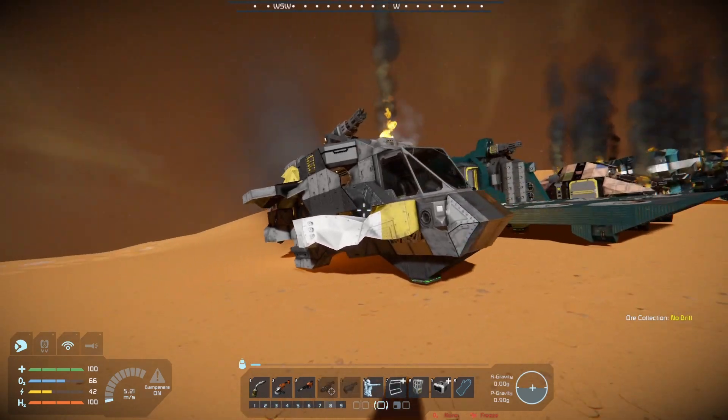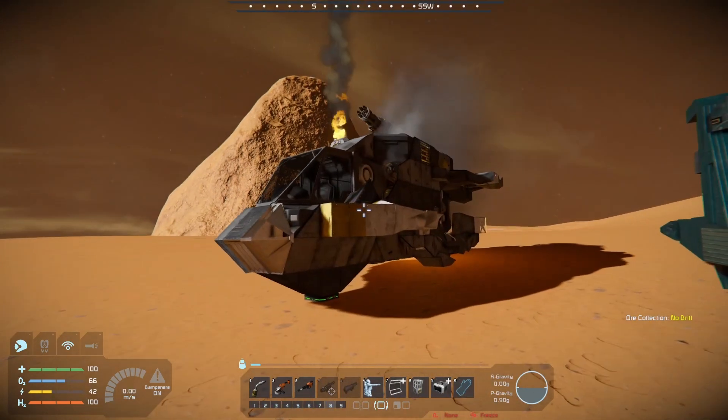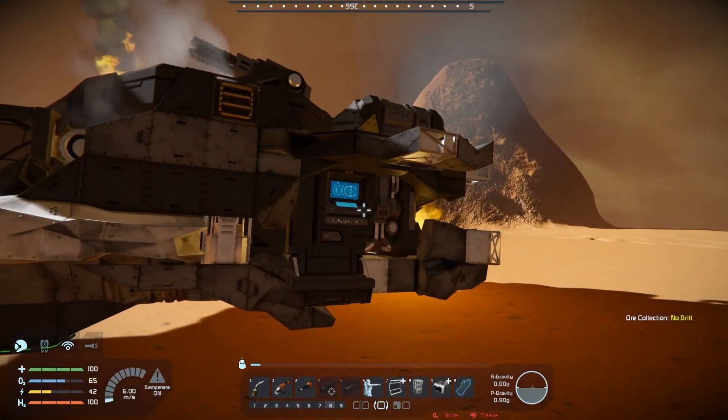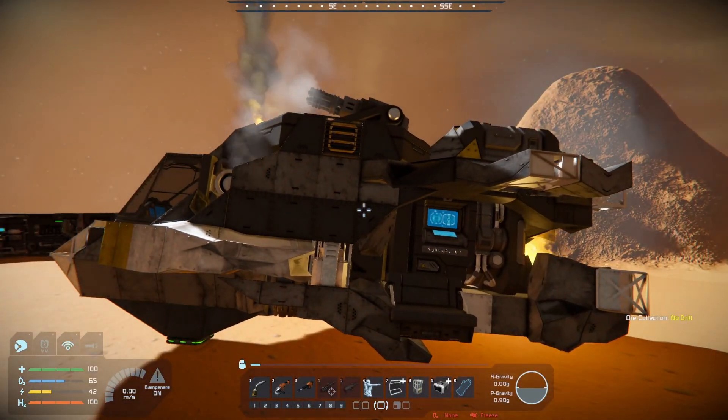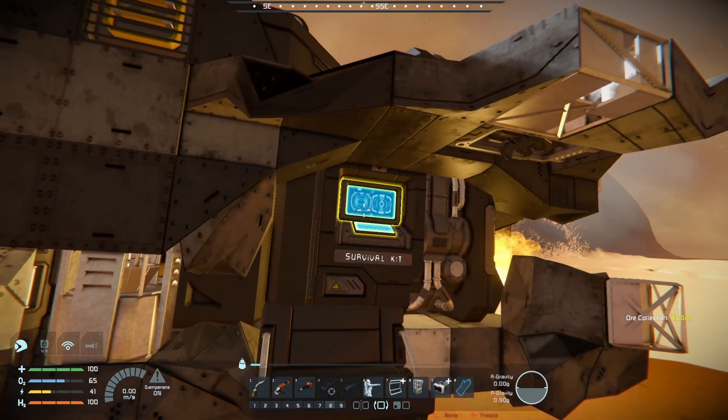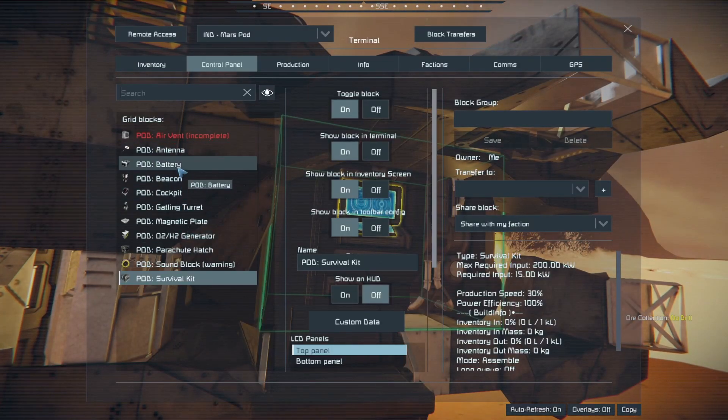As usual, the first ship we're going to take a look at is my submission. That'll give us a good baseline for what to expect from the rest. I did something fairly simple. This is what is going to be left of the ship when it hits the ground, pretty much what you start with on a basic starter pod — the vanilla starter pod, one large battery.